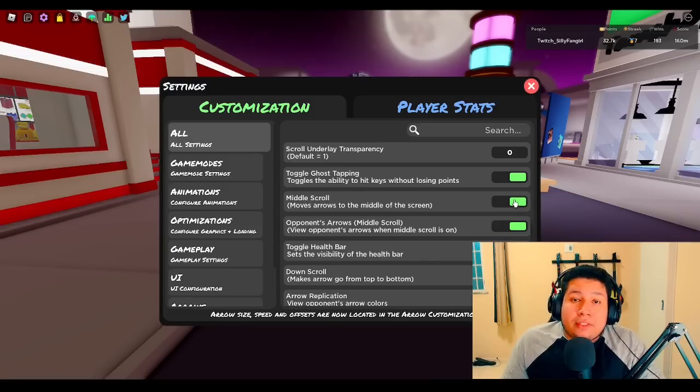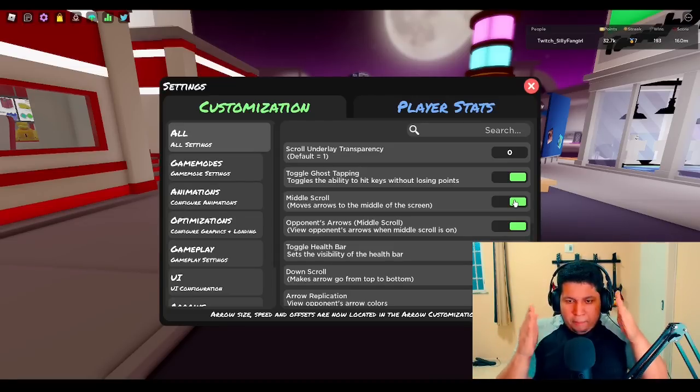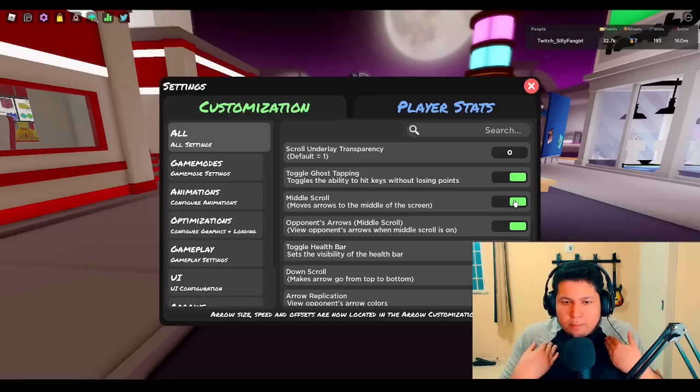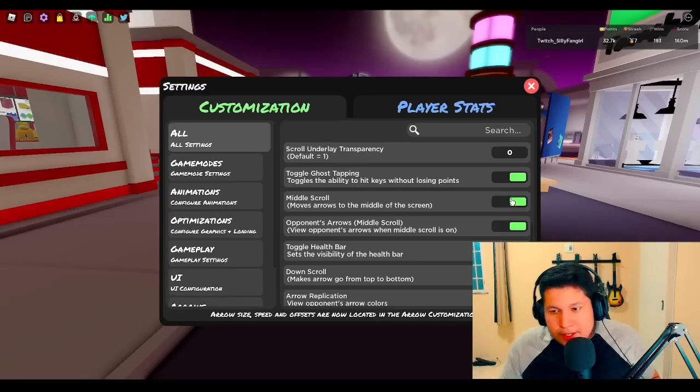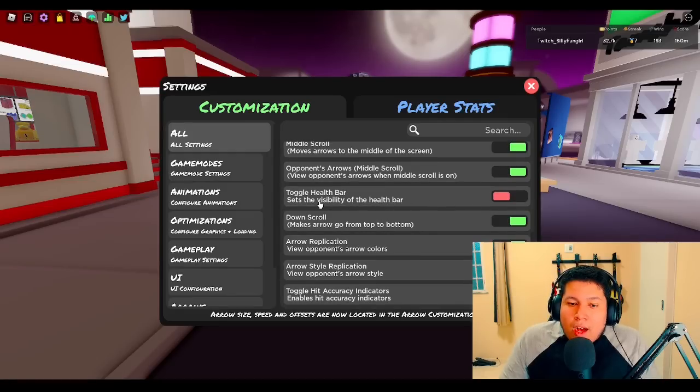Mirror scroll is personal preference. I usually use mirror scroll because my position is in the middle of the monitor, so for me mirror scroll is better. Open errors is if you want to look at the opening errors when you have mirror scroll — I use it because I do strings and it's interesting to see my opening view. Toggle health bar — I don't use this, I found it very useless.